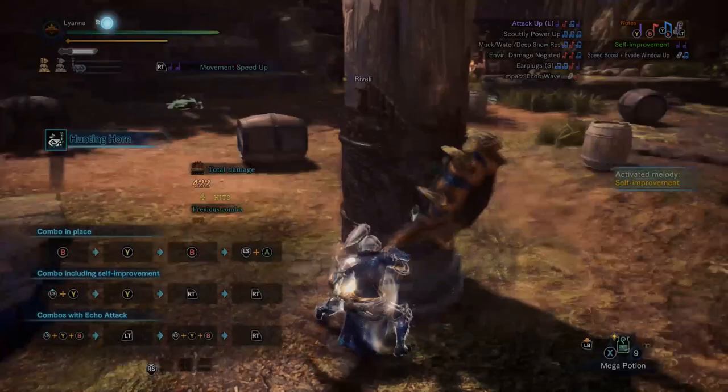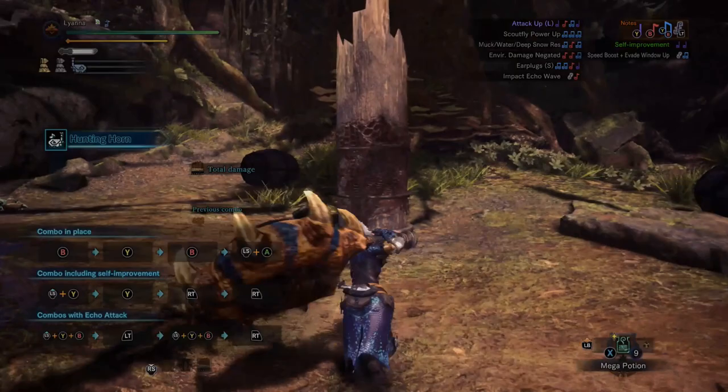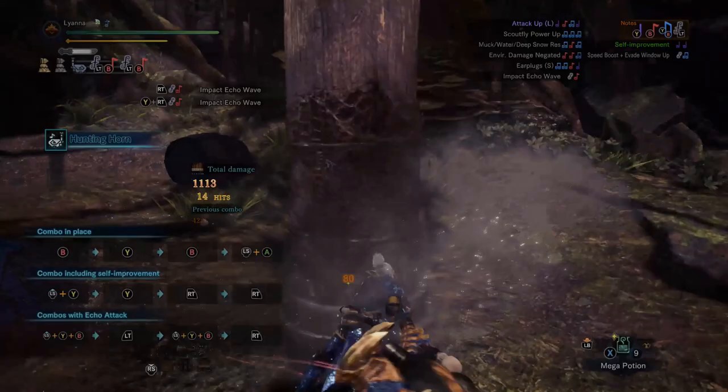Once you have that damage boost, what are you wanting to do with it? The big thing they added in Iceborne is the left trigger attack with hunting horn. If you're not in the middle of an attack it's just your clutch claw, but once you start attacking it adds this new one.